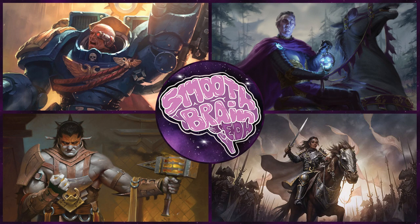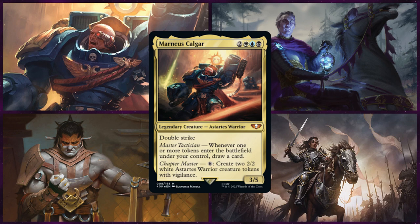First up is Matt on Marnius Kalgar. This is one of the new 40k commanders from the Imperium deck, and personally I think it's the better of the two main ones. It's pretty obvious how Matt plans to build this deck — it's going to be a token deck that synergizes with its commander to get him a lot of value.